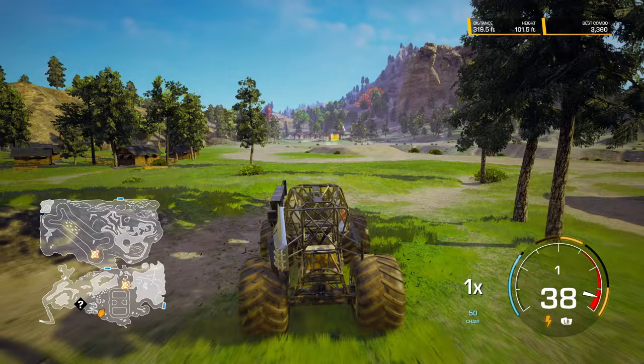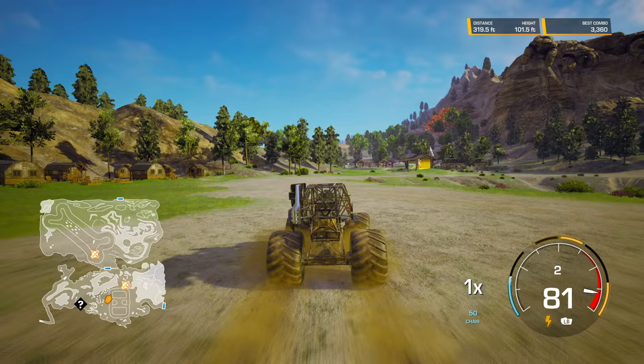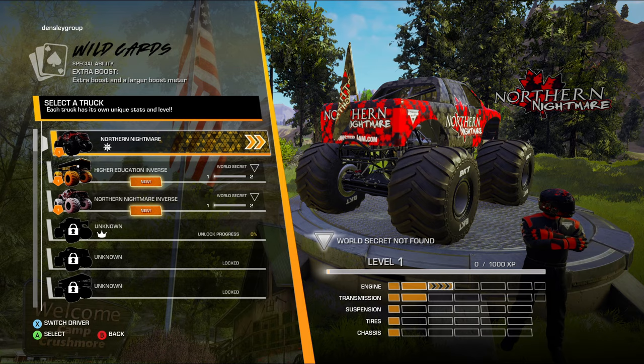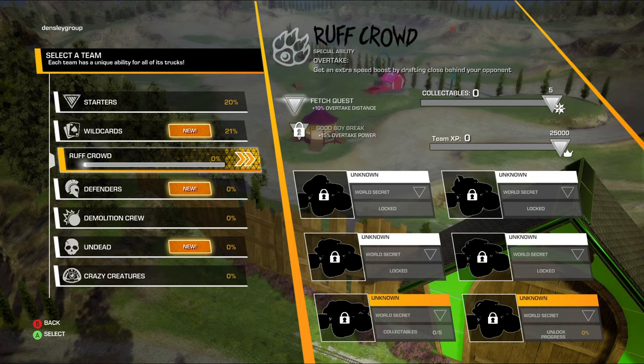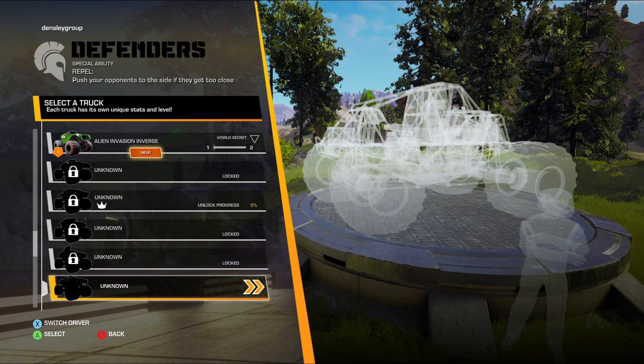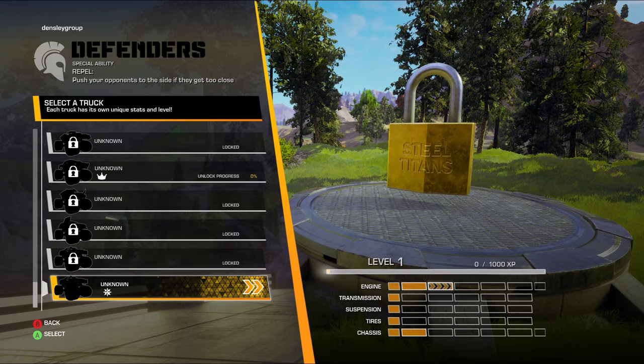If we drive back to the garage, you'll see we've unlocked Northern Nightmare by collecting all five world collectibles, and that's in the Wild Cards selection. Every zone has a vehicle with a star — Rough Crowd has one, Defenders has one — and that vehicle can only be unlocked by collecting all the world collectibles in that zone.